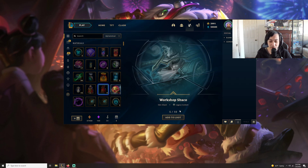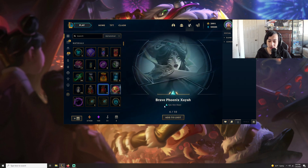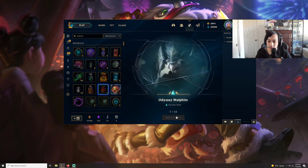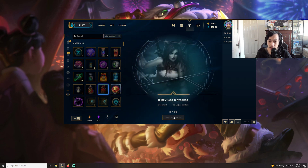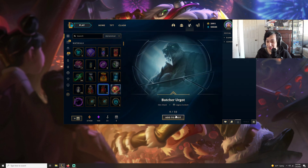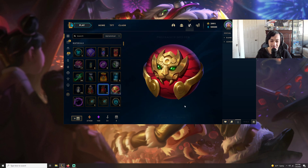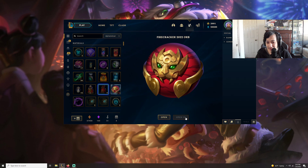Maybe just wait until T1 wins again or something. Workshop Shaco — okay. Brave Phoenix Xayah — not the prestige because it's not out yet, but I'm excited for that. Odyssey Malphite — okay. Katarina — okay, but sure. I got another great skin obviously. And still don't know who this is. Now let's see the last 10 bag.